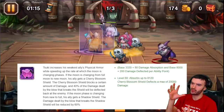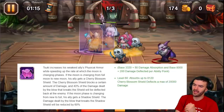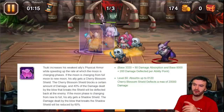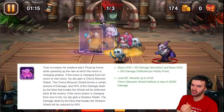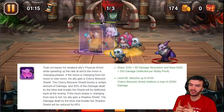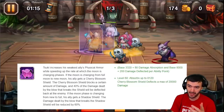At level 60, which is the max, it's going to absorb 8,120 damage and then deal back 40% of that damage - so whoever breaks the shield takes back 40% as a Cherry Blossom deflect. If the moon changes from new moon to full moon, he gets a Shadow Shield instead. The Shadow Shield doesn't deflect any damage back, but the hit that breaks it gets reduced by 60%. Both shields are great, but the Cherry Blossom one is preferred because it deflects damage back.